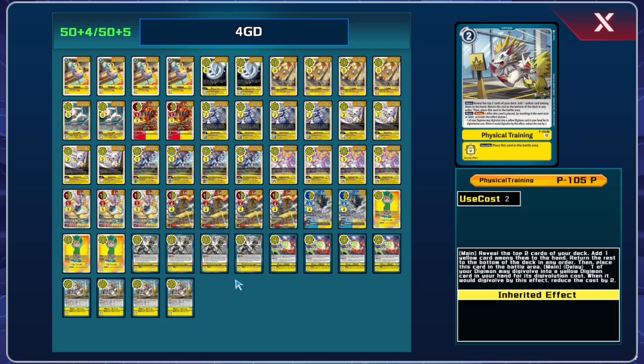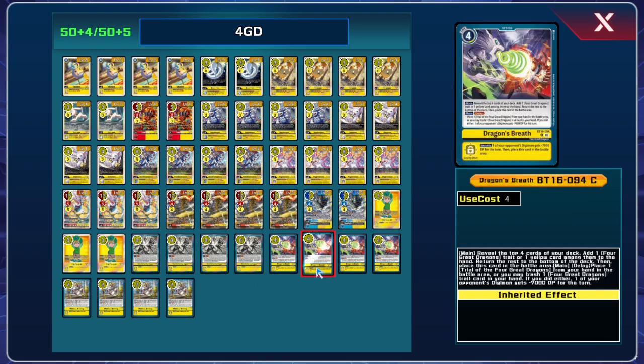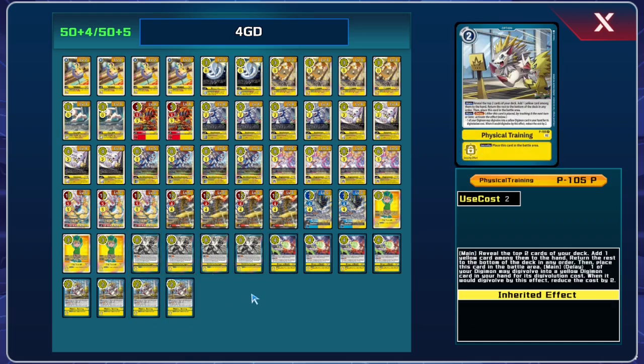Do remember you have the option to run other aces, because although you primarily search for Four Great Dragons trait cards, you do have access to pretty much anything yellow. 3 TK and 4 of all three of our options. This has come up against the Jumbo Chessmon deck — you have an easy time not getting ratioed by Keenan later in the game because if they're putting you on three memory, you can just go to three and do what you need to do. Let's get into the game.